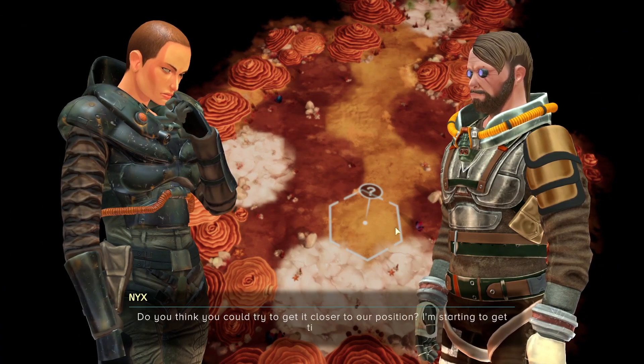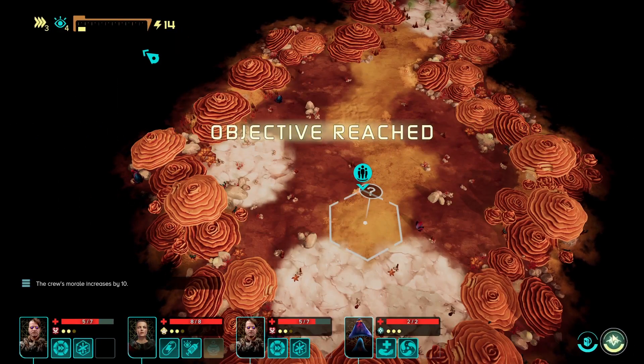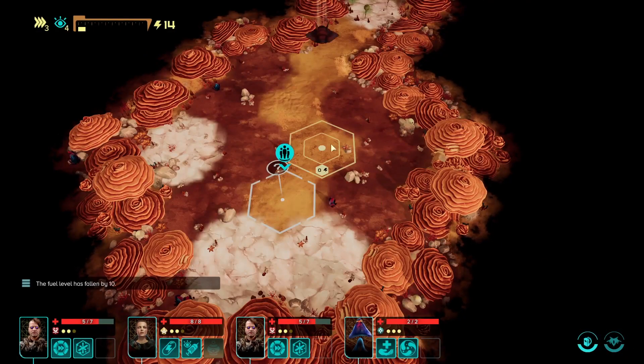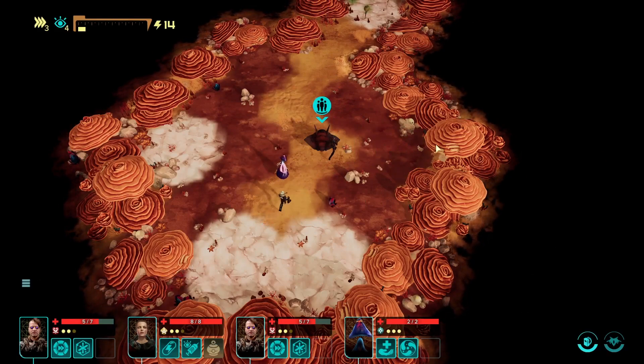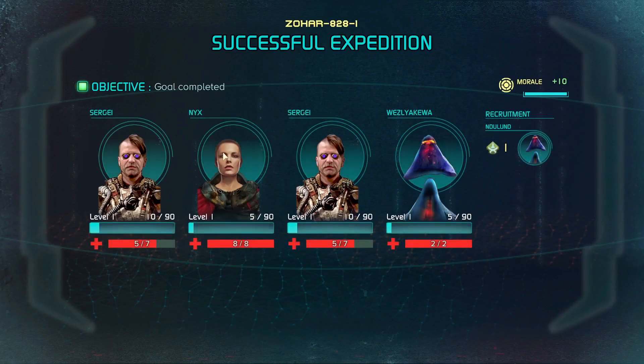Captain, we're getting close to the signal. Do you think we could try getting closer to our position? I'm starting to get tired. I can try something - don't move, Captain. So now I need to essentially spend ten fuel curling the ship, which should now land just there, and then we can jump aboard. Successful expedition! We've got to the goal. Morale plus ten. All the lads are all very happy indeed.